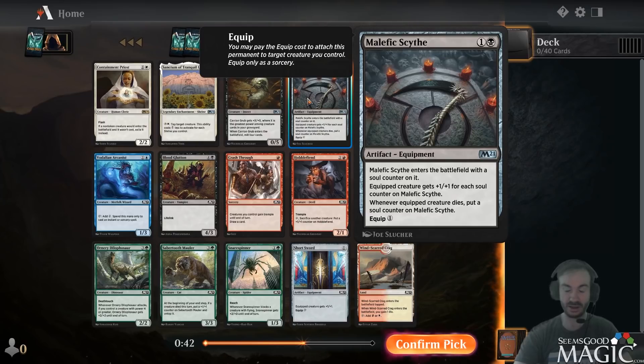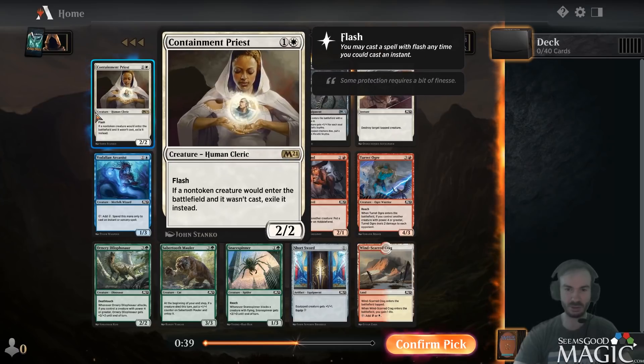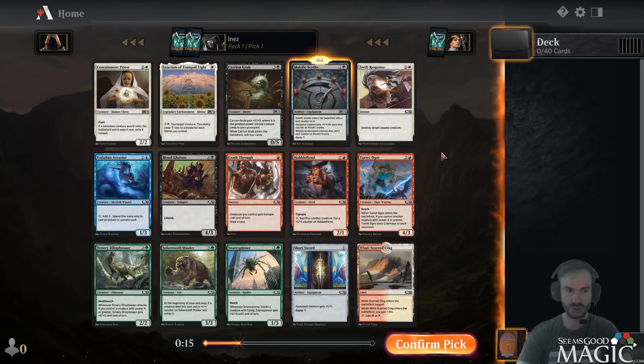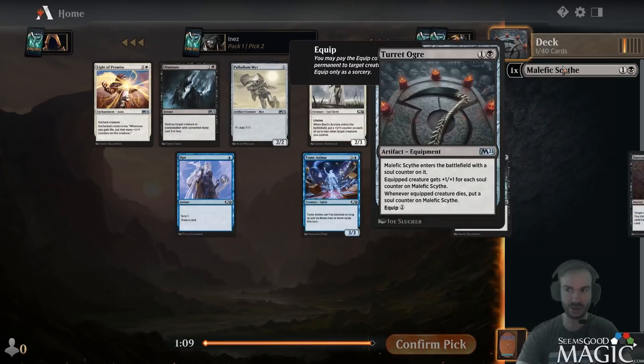It's one of the key pieces to the Rakdos sack deck. Our rare is Containment Priest, which I'm not going to take. There's Carrion Grub, which I haven't played but is probably pretty strong depending on how many four-plus power guys you have. If you're paying four mana and get a 4/5, that's a good deal. Swift Response is removal but I really like the scythe - it gets big quick. You get one counter and you're paying one mana for +2/+2.